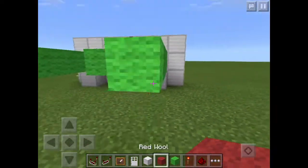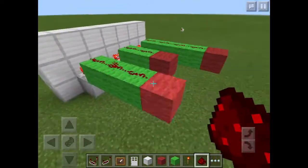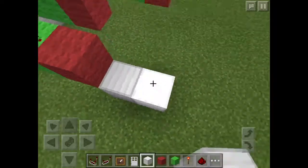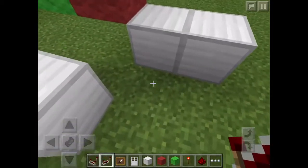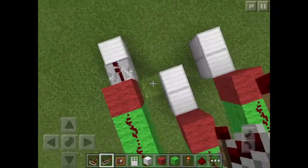Now you can put a red wool or any block of your choice at the end — don't put redstone on it. Then put two blocks of your choice like this, and get repeaters. Put them facing that way.